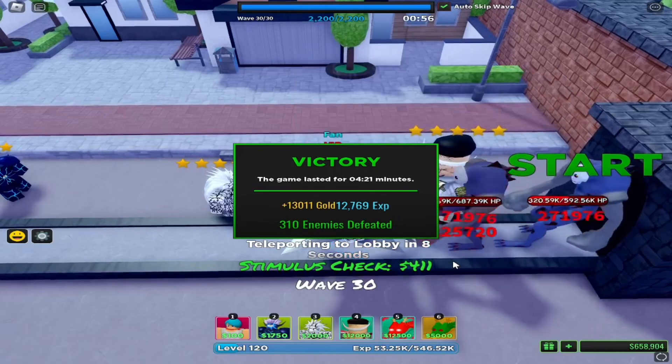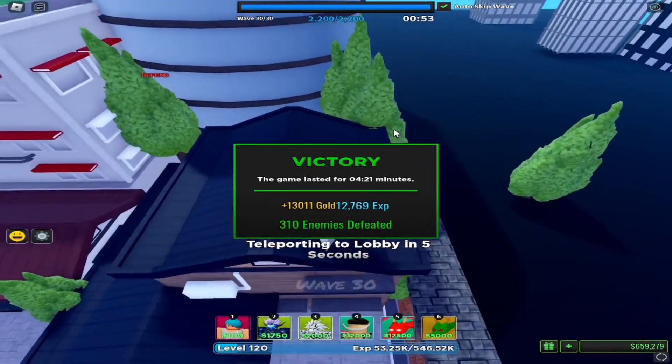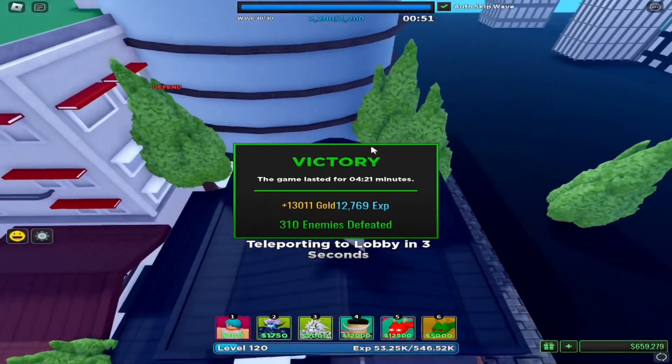As you can see, you get 3k gold and a chance for the 0.01 con mount.